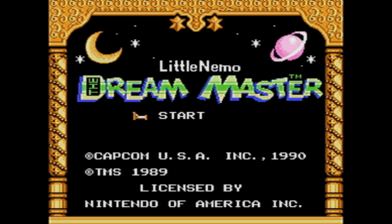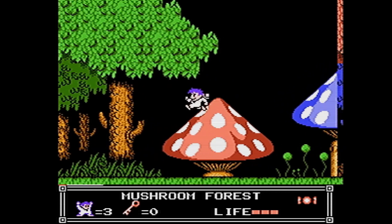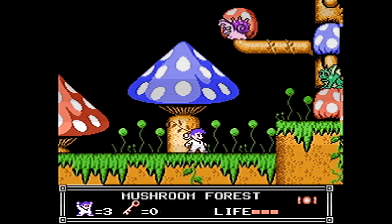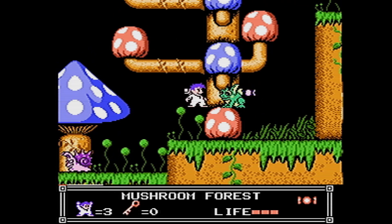Little Nemo: The Dream Master is a 2D platformer, similar to a lot of different platformers on the NES — not really Mega Man so much, but it was by Capcom, so it has some similarities there. You start out fairly limited as Nemo, a little boy in Slumberland. You're pulled into the dreamland by the princess, who sends one of her clown people to say, hey, come rescue the king.